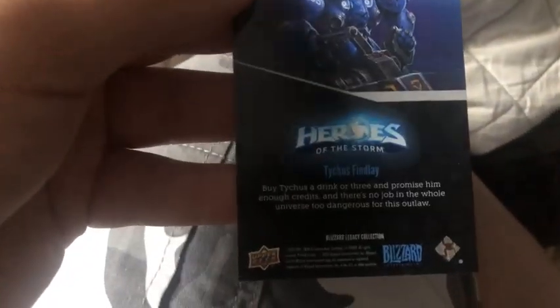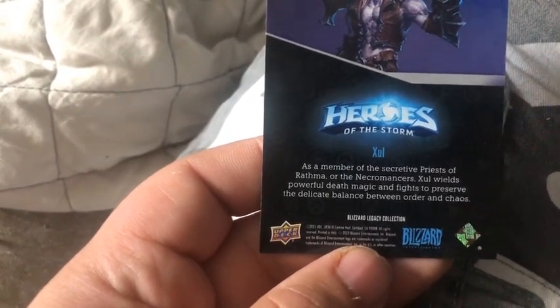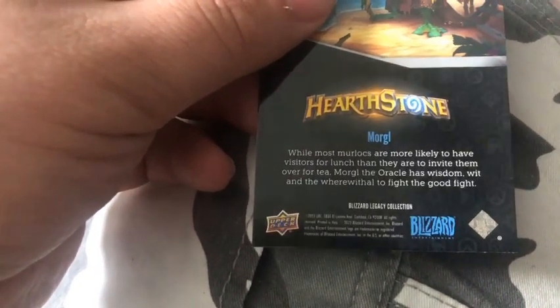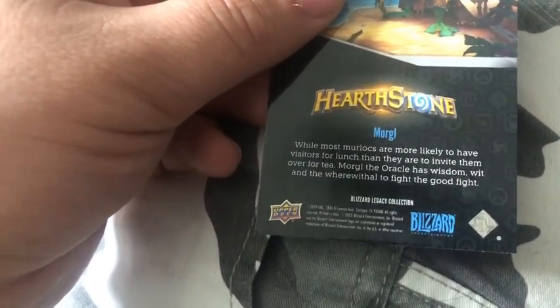Any last pack to open — we have from Heroes of Storm, Tyrael or Finley. There is no job in the universe too dangerous for this. Also from Heroes of Storm, Zul — a member of the Priests of Rathma. Necromancer Zul wields powerful death magic and fights to preserve the delicate balance between War and Chaos. From Hearthstone, we have the Ogre — while most Ogres are more likely to have visitors for lunch than to invite them over, the Ogre has wisdom, wit, and the will to fight the good fight.